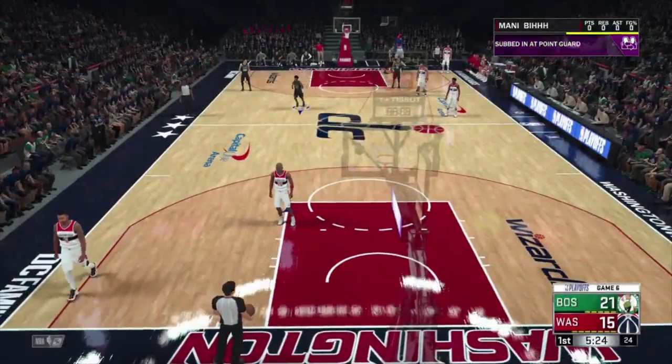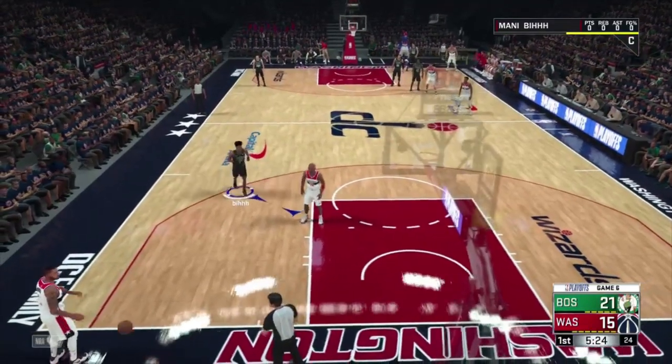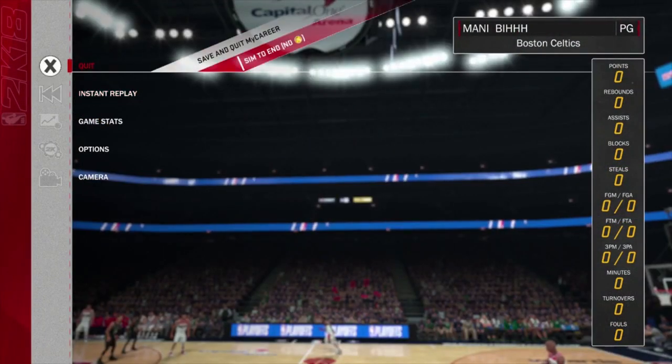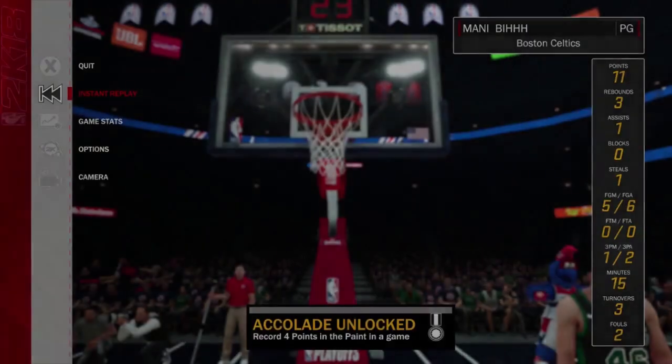You're going to hover over yes, and put your thumb on the X button — or the A button if you're on Xbox — and your other thumb on the pause button, which on PS4 is the Options button and on Xbox is the Start button.